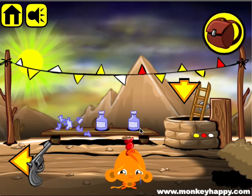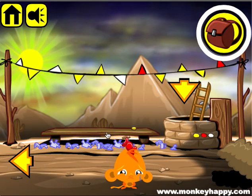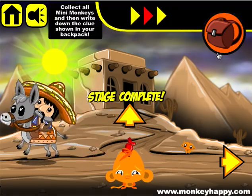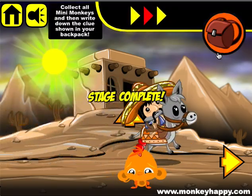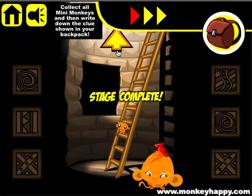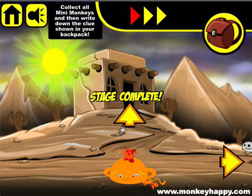Now we've got the gun, which you use to shoot the bottles. Collect the last three coins and give them to the dude. There you go guys — that's how you finish Monkey Happy dot com, stage 65. I hope to see you next time!